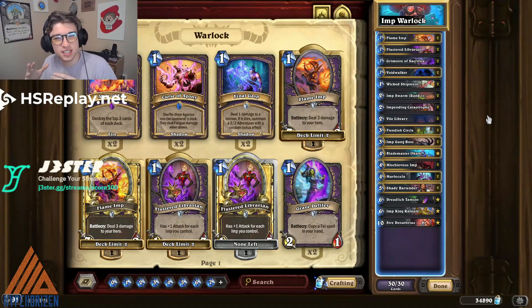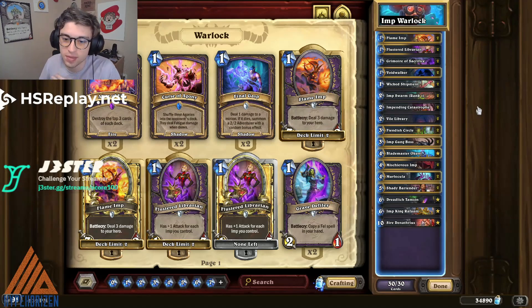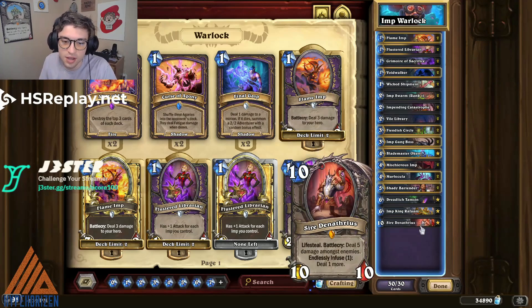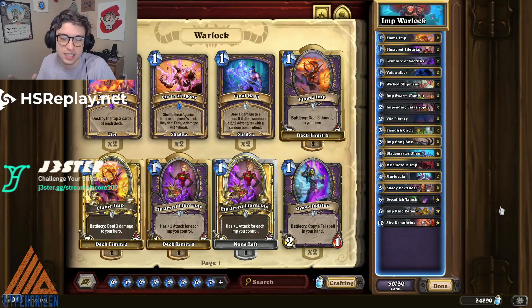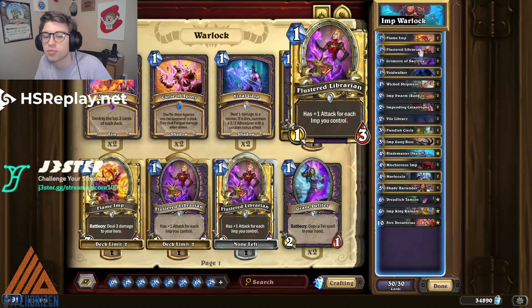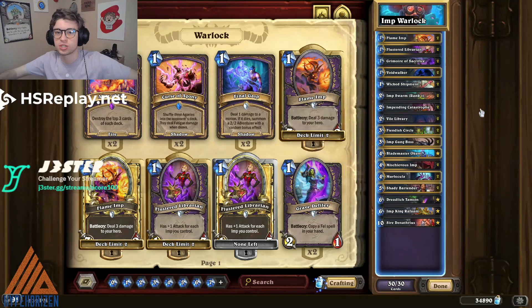Next up is Imp Warlock, and I think this is the first time in a while I'm going to put both Imp Warlock and Curse Imp Warlock on this list. Imp Warlock has now surpassed Curse Imp Warlock, which is exciting because this deck is more straightforward — it's more aggro. You're not going to be killed over the top most of the time unless it's Sire Denathrius, but since it's just one card there is a decent amount of counterplay. You just flood the board with imps early, pump them up with Vile Library, pump up your Flustered Librarian, draw cards with Impending Catastrophe, and keep applying pressure until your opponent runs out of removal.